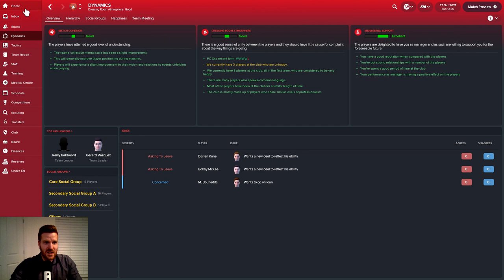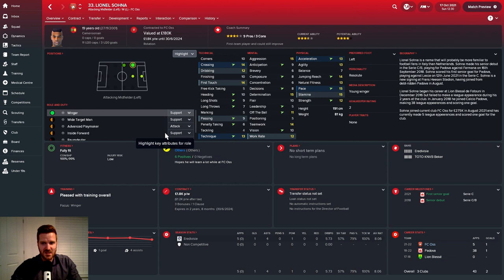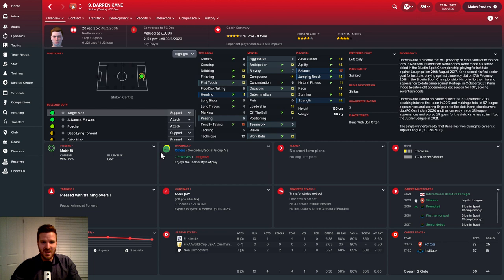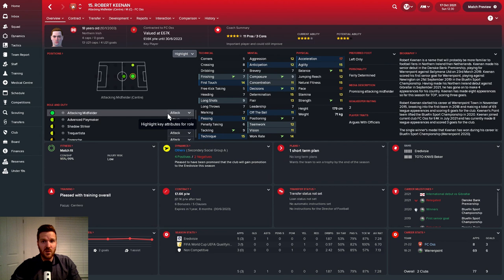Quick look at the team — in that cup game against Achilles there was a ton of rotation, but we're back to our full strength team now. We've got Moose in goal, Birmingham, Azevedo, Maxwell, Vasquez, Olate and Keenan, Silver and Sona, Marta and Kane. Sona and Keenan are the two new ones this season. Sona has one goal and four assists in the league. Darren Kane has unfortunately dropped to an 8.6 average rating — only 10 goals in eight, which is disappointing. Robert Keenan has been doing pretty well though — just a bit of a machine.